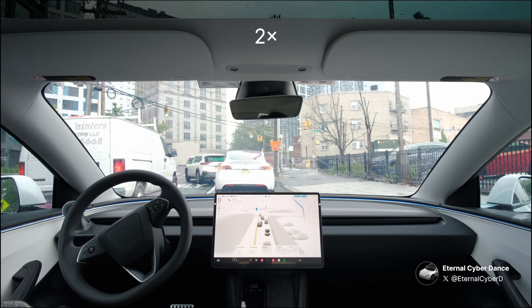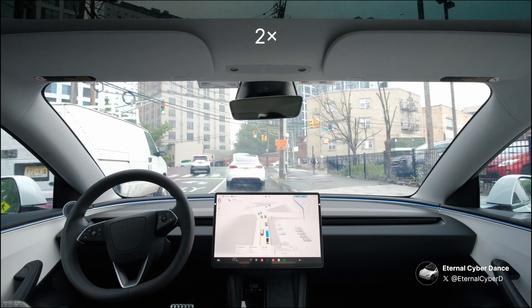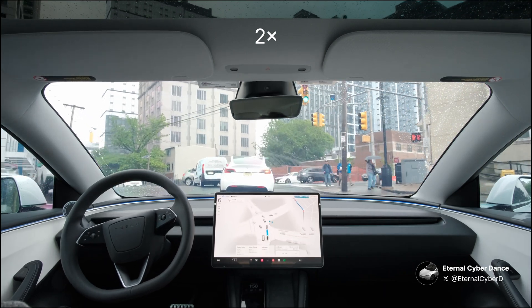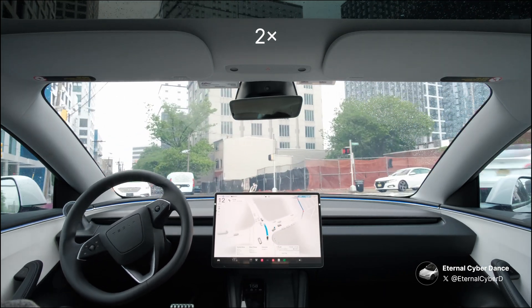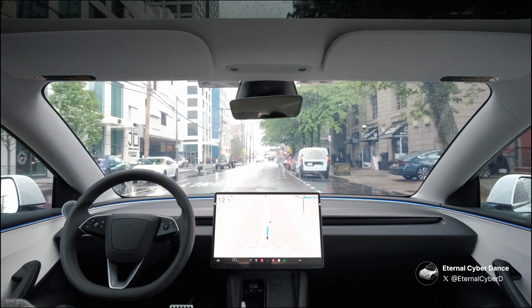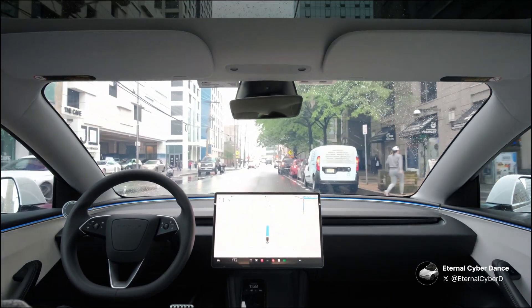We have a pretty complicated intersection here. If you look at my display, the intersection is shaped like a star, and there are just many cars going across. FSD is able to find its way through all the mess. We also have a pedestrian here, so the car slows down a bit.